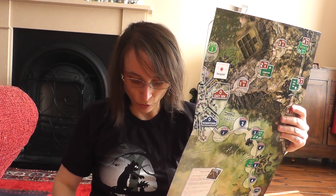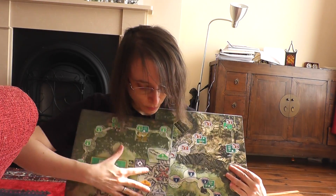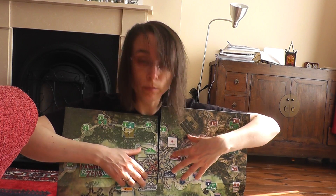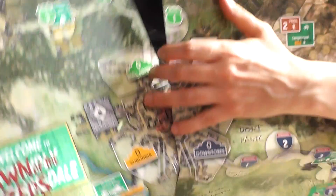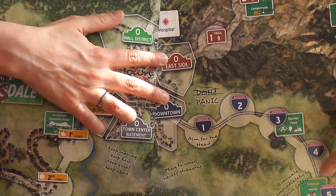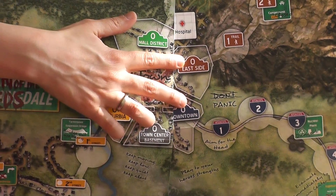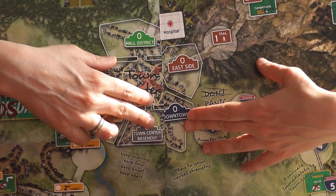Basically, all of those different tracks converge on one space. I believe — and I haven't read the rules yet — when you put the maps together like so, you can see there is a space called zero in the middle with tracks leading towards it. So I assume the Zeds, the zombies, will move along those tracks, and if they hit the zero spot you lose the game.